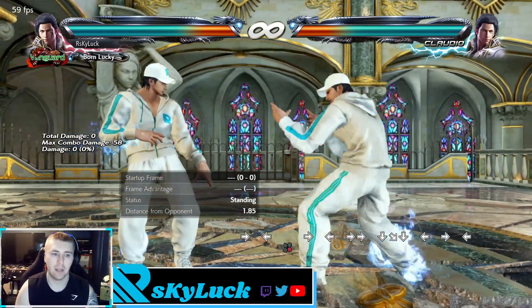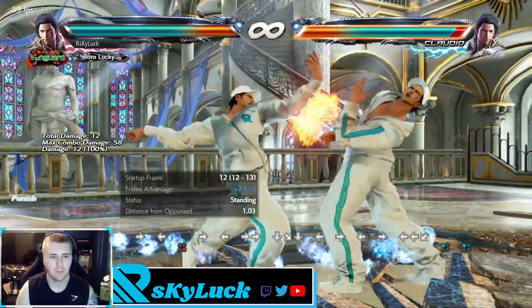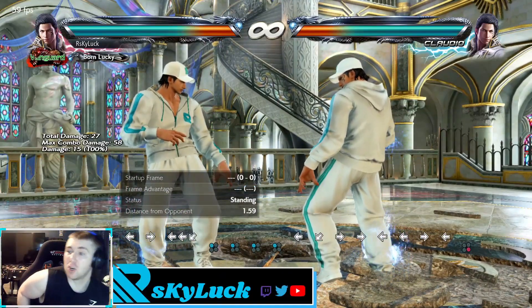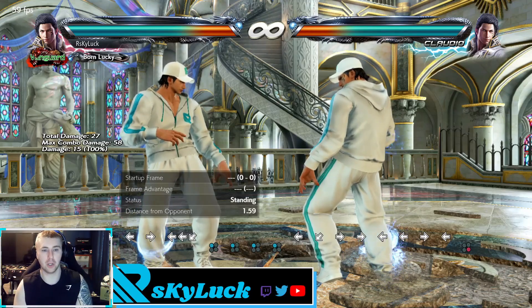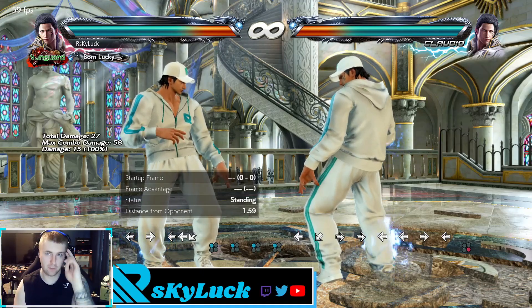All right, it can be blocked — but it depends on what they want to punish with. With Claudio you'd want a hop kick, though some characters can't punish it. Obviously if they're just going to wake up anyway you'd go for forward 1+2, but if they're consistently side-rolling, that's when you do down 3. So yeah, that's what you do with Claudio's 1+2 string — hope you learned something new, thanks for watching.